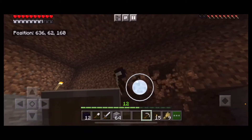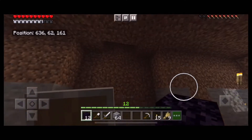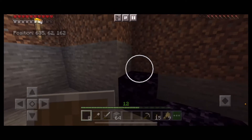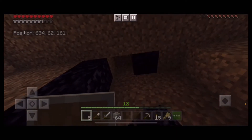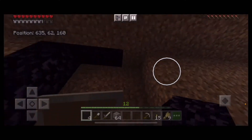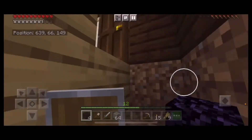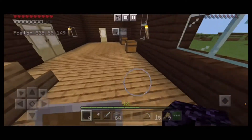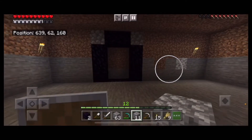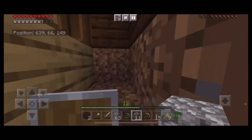Now that we have a space, I'm going to put the obsidian down. You only need 10 obsidian to make a portal — two on the bottom, four on either side, two on the top. I actually did that wrong; you only need it three high. That was my fault. I'll mine it with the diamond pick and fix it — there, that's how it's supposed to look.